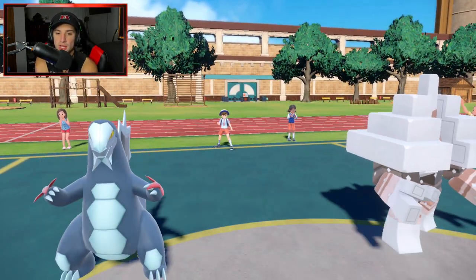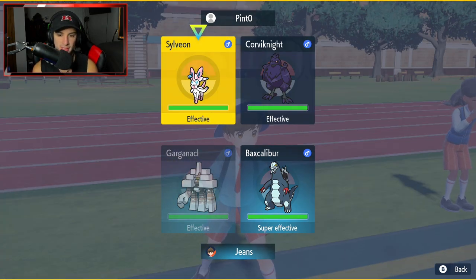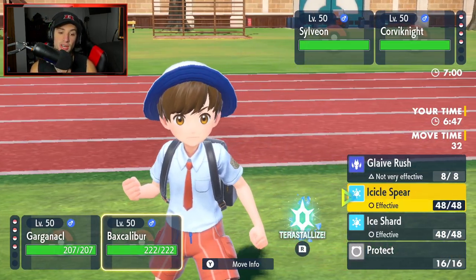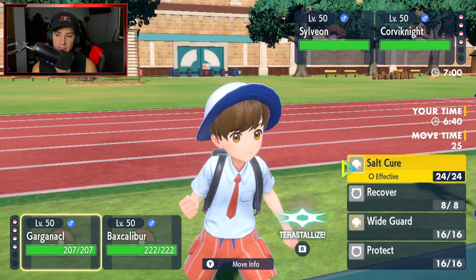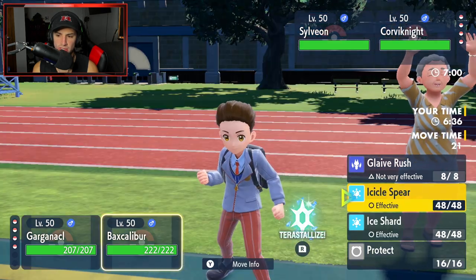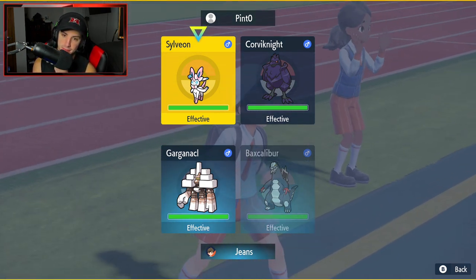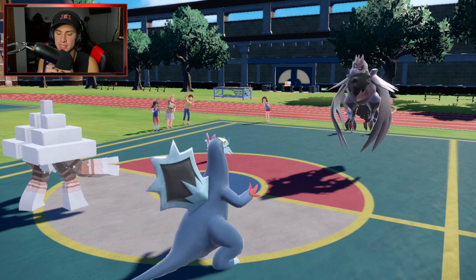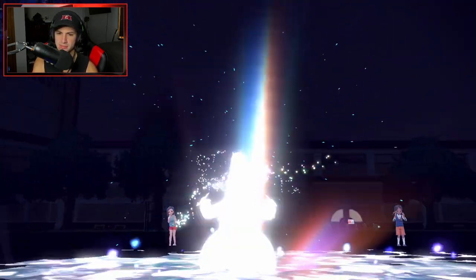We're going up against Sylveon alongside Corviknight. I kind of just want to Salt Cure here — probably to Sylveon. It would make the most sense to start getting off some damage on Sylveon. I'm going to Salt Cure onto Sylveon, and I could actually Wide Guard this first shot. I'm thinking about doing that — Wide Guard might be my best bet. We know it's going to be a Hyper Voice. I'll Terastalize Baxcalibur and go into an Icicle Spear. I got Wide Guard here — I think Wide Guard is definitely the play. Because I feel like Sylveon probably has Pixilate, so it's just going to go into Hyper Voice and try to pop the disguise.